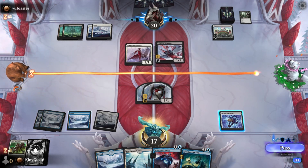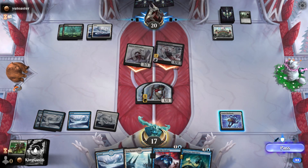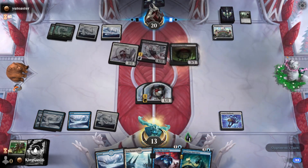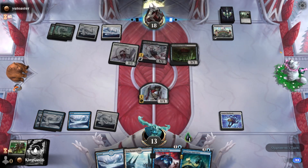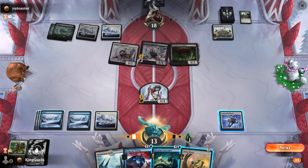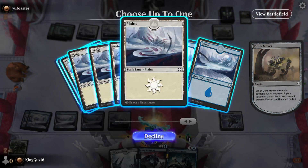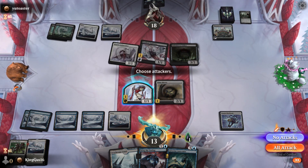I know what he's gonna do. Oh he's just attacking. Take it. Island. Move a Dune - yeah, move a Dune. Keep counter spell mana. Do I swing? No, he's just gonna block it.